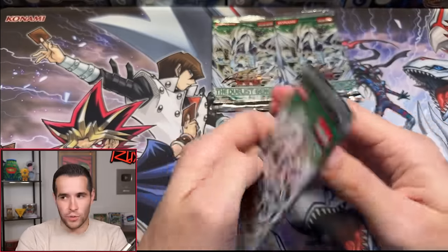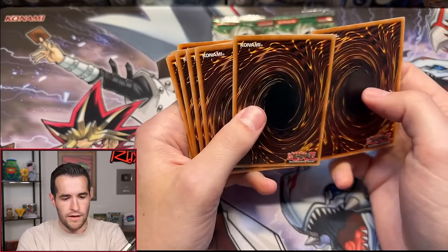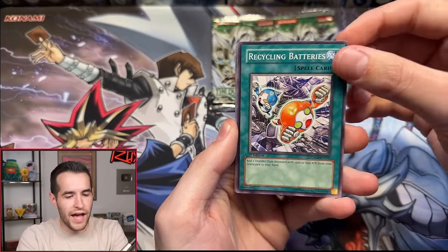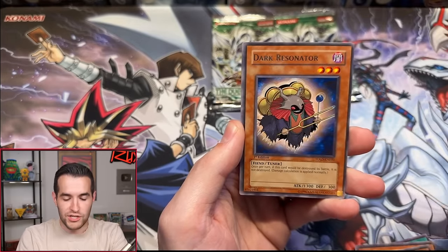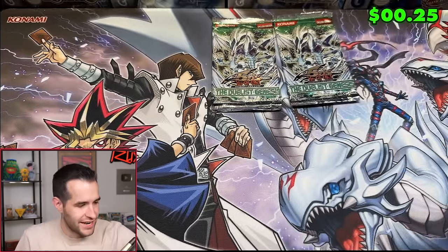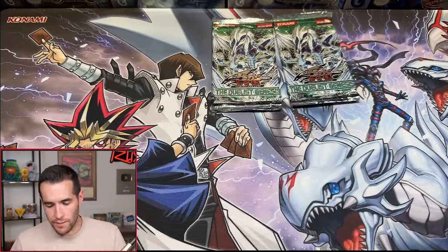Oh my goodness, guys — fourth from the last pack. We got an ultra. We're on a hot streak, let's keep it going. Mind Protector, Recycling Batteries, Telekinetic Shocker, Mind Protector, Mirror of Yata, Small Piece Golem, Turbo Booster, Duck Resonator, Light Sworn Barrier — another rare. So we are six for 21 with three packs left. Hell Kaiser — thank you for being supportive in this stream with multiple packs. I appreciate you.